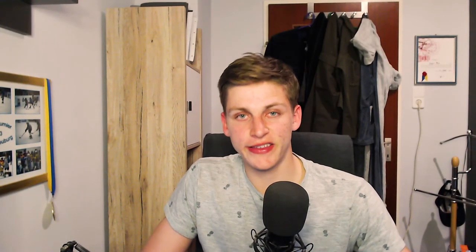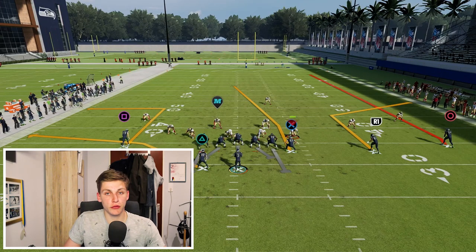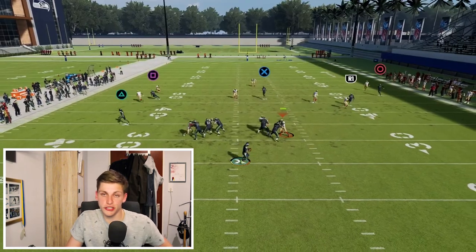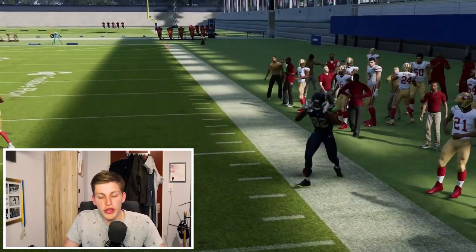For Pat's X Curl, create a corner route setup: fade the circle receiver and put R1 — the middle trips receiver — on a corner route. Then you can either stay in the pocket and make the read from left to right, checking down to the running back first, or if you want to scramble or throw the corner route, you can do the Escape Artist rollout to the right. Both are very valid — whatever you prefer.